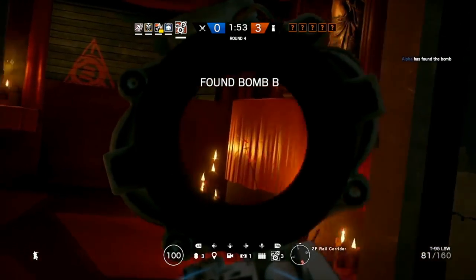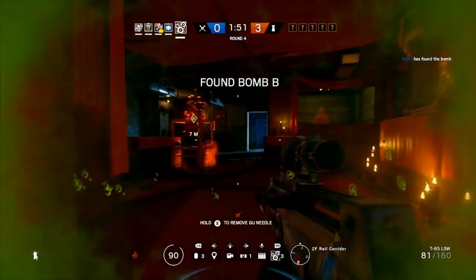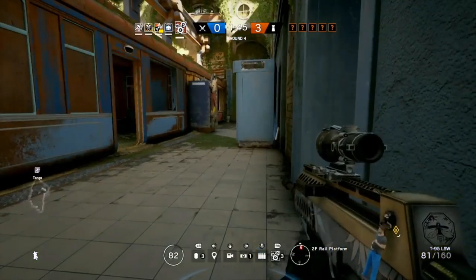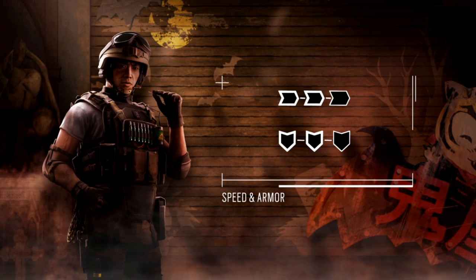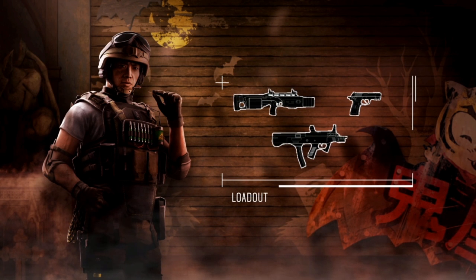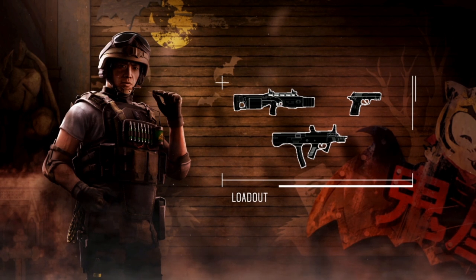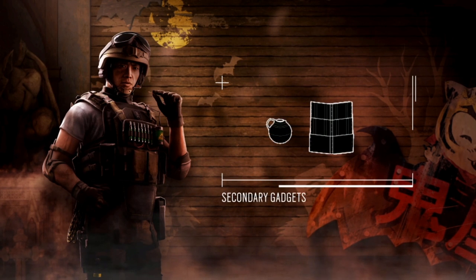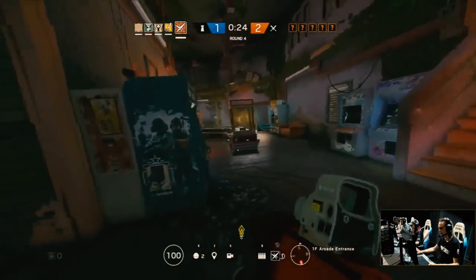Here you can see the gameplay of how it looks when the attackers step on the mine. When this happens, you can't run, you can't plant the defuser, and you will lose health over time. But the attackers can remove the poison dart from the leg — however, during that animation they are vulnerable to defenders since they must lower their weapon and can't fire back. Here you can also see his loadout, which includes a shotgun with a silencer and a very cool SMG. As gadgets he can choose between the impact grenade and the shield.